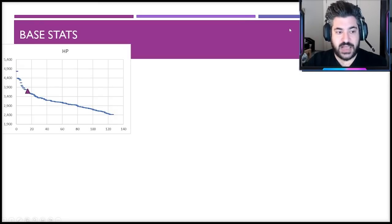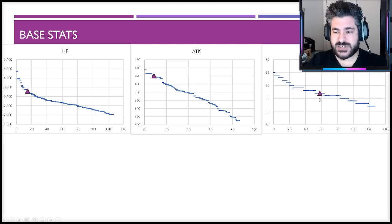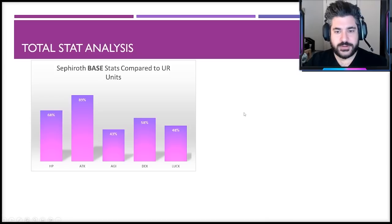Looking at base stats, which is where vision cards and equipment scale from: HP is very strong, particularly for damage dealers — he's among the highest in the game, so anything scaling off HP he benefits greatly from. From an attack perspective, also top of the charts — not the highest, but definitely competitive. Agility is relatively average at 57, dexterity skews just slightly higher, and luck slightly lower. Overall, no glaring weaknesses from a base stat perspective.